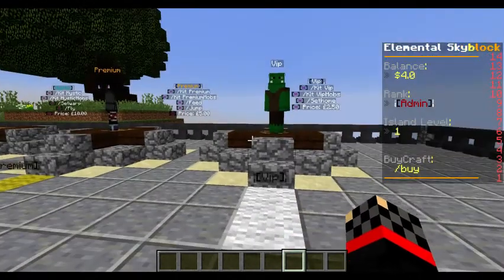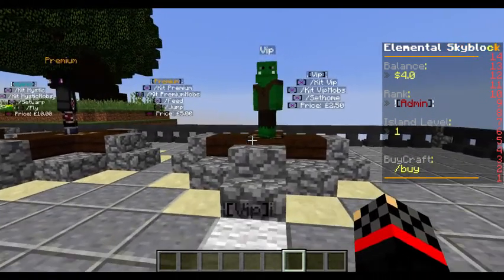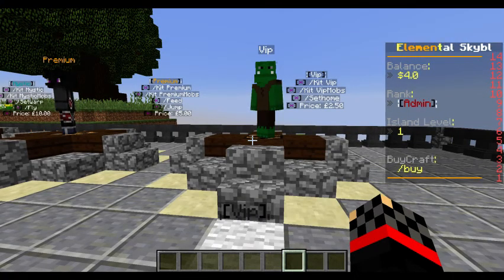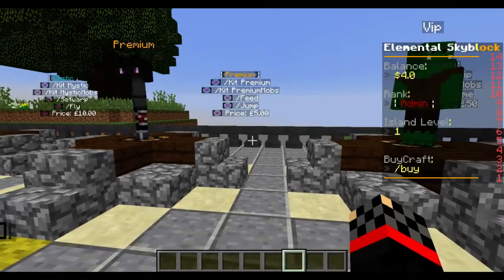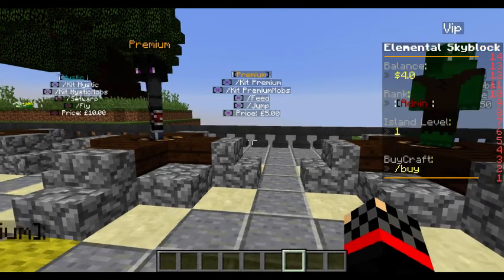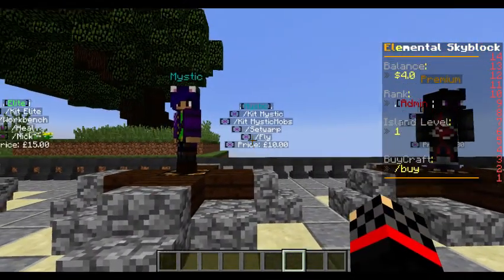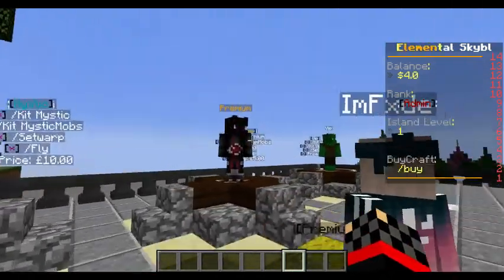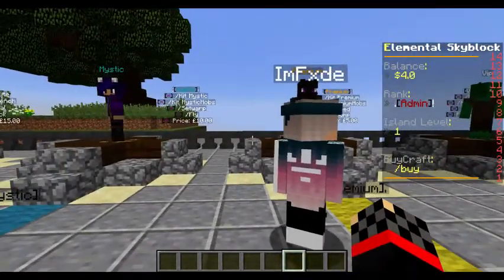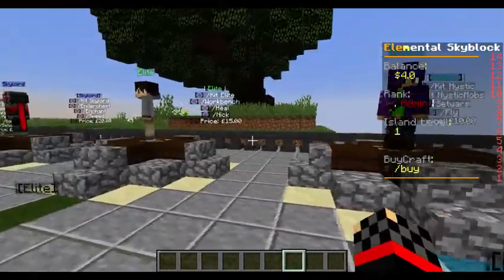But yeah, we've got some new ranks. We've got VIP, which is £2.50, which gives you VIP kit, VIP mobs, and set home. We've got Premium, which is kit premium — basically the same but you get freedom jump for £5, which is actually pretty cheap, I have to admit. Mystic is the same again but you can set a weapon and fly.